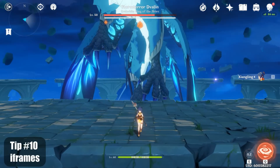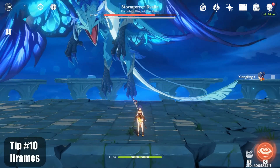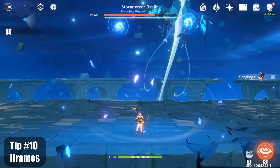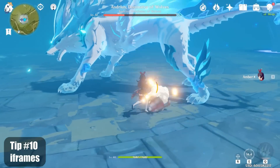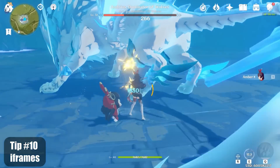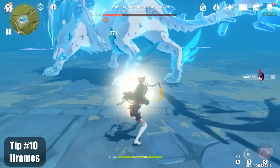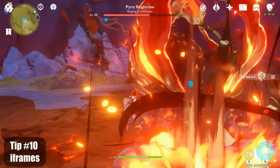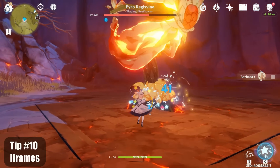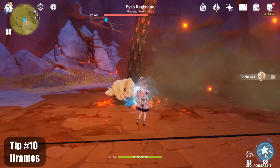Tip number 10, I've been showing this one in all my boss guides. The iframes, or invincibility frames, in your dash animation are super useful. They let you stay next to enemies and keep uptime while avoiding damage. It just takes some practice. To avoid damage, start your dash when the enemy is about to hit you. If you time it correctly, the iframes from your dash will overlap with the damage frames from the attack, resulting in you not taking any damage.